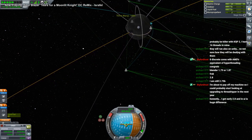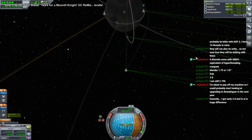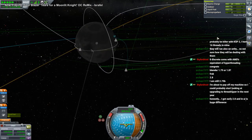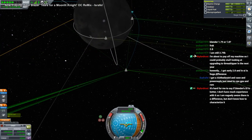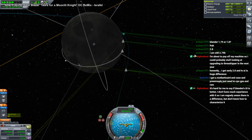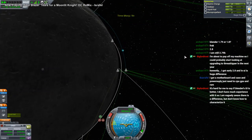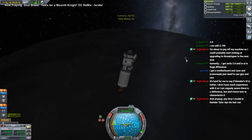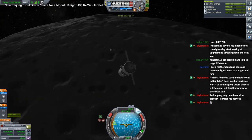I figure making an anime character is probably going to be best at this point, because the expectations for realistic textures are not there. So I don't have to go into great detail on the features and all. Differentiating characters is somewhat easy — just change the hair color.